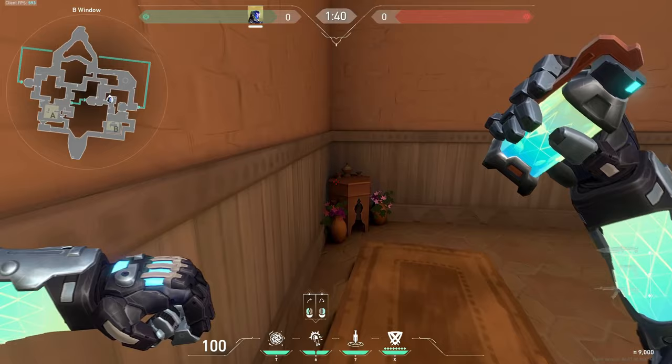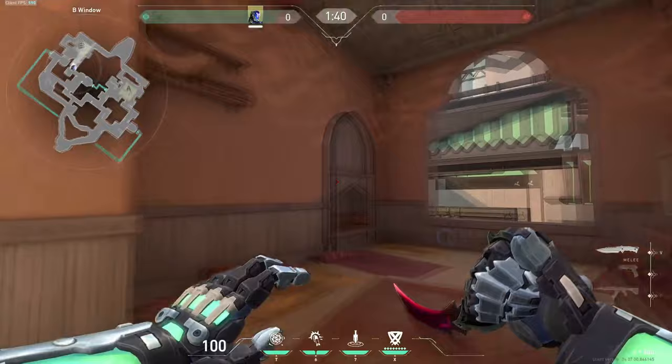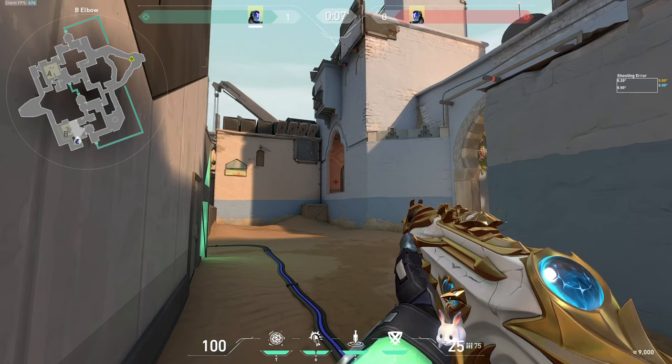This flash requires literally zero skill — just stand in this corner and aim anywhere on this wall. It doesn't blind any of your team either so you don't have to call it. It just blinds all these close angles on site.